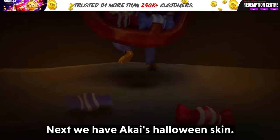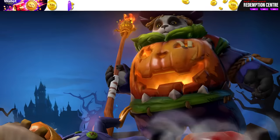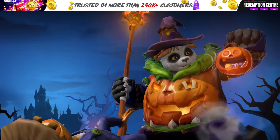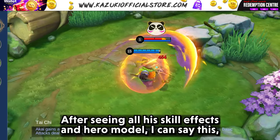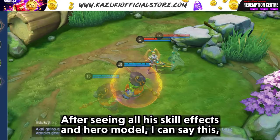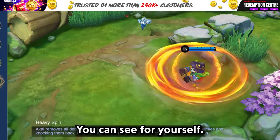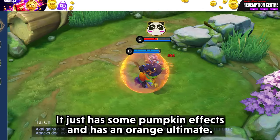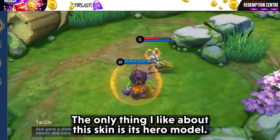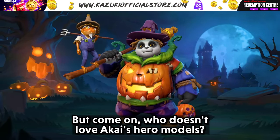Next, we have Akai's Halloween skin. After seeing all his skill effects and hero model, I can say this: Akai has the worst Halloween skin. You can see for yourself — it just has some pumpkin effects and an orange ultimate. The only thing I like about this skin is its hero model, but come on, who doesn't love Akai's hero models?